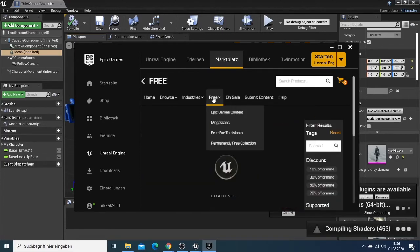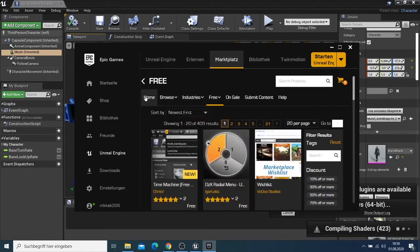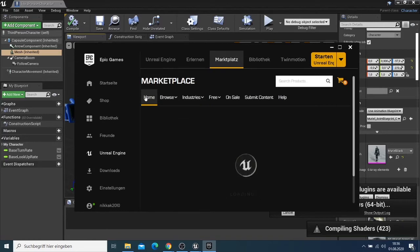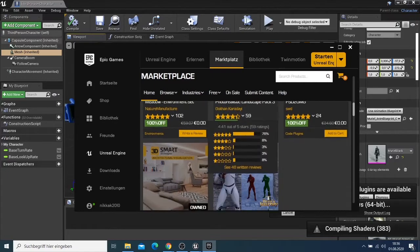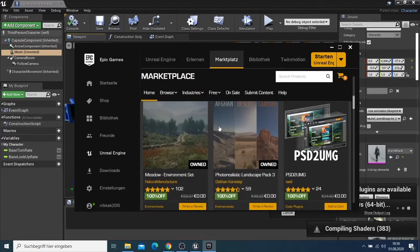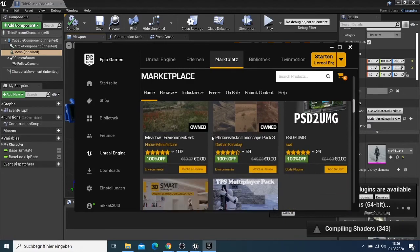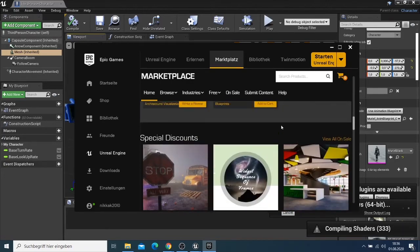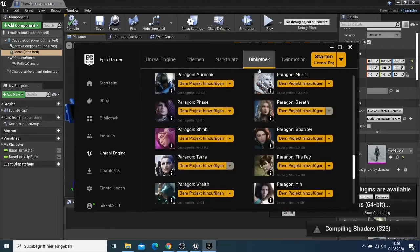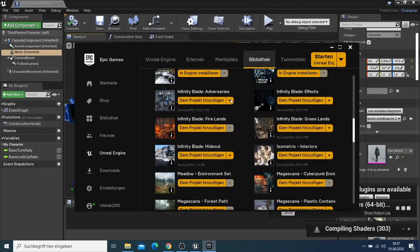If you come to the free section of the marketplace, you will get many resources you can use on your project. Every month they give some free resources. I think maybe on Monday they will update it — you can see 'Free for the Month' resources. The ones currently showing are from last month. You can save them to your library and use those characters and assets on your project.